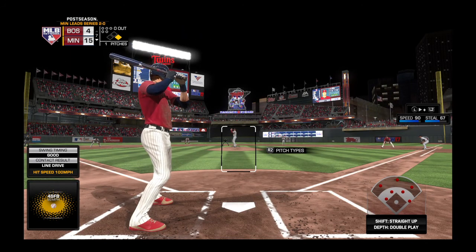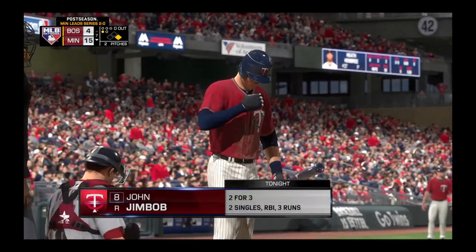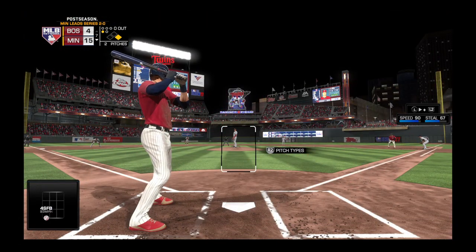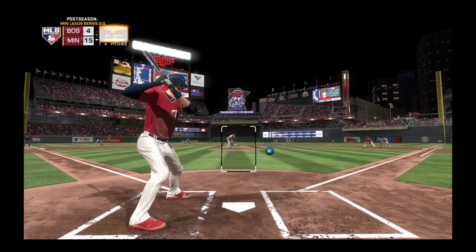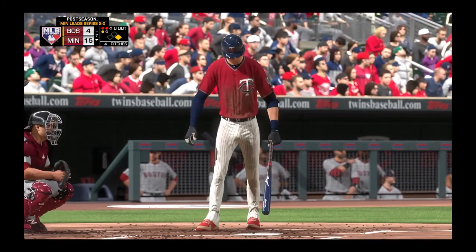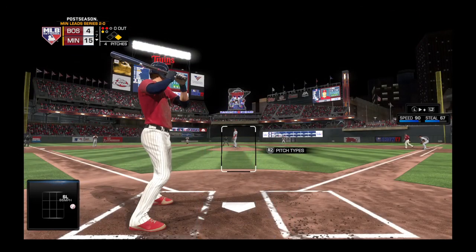Some action now in the Boston bullpen as a right-hander's up and throwing. Into the box now, James — he takes a fastball at the knees for strike one, 2-for-3 in this one. The 0-1 — a good hard slider but it runs away, ball and a strike. This runs away for ball two — two and one. After two breaking pitches, there's a pretty good chance you're going to get something right in the middle of the strike zone. If you're looking for it, go ahead and turn that baby loose.